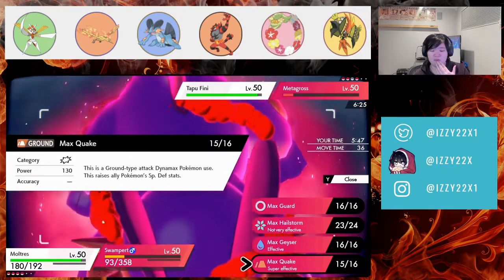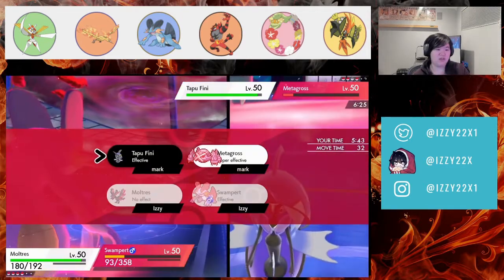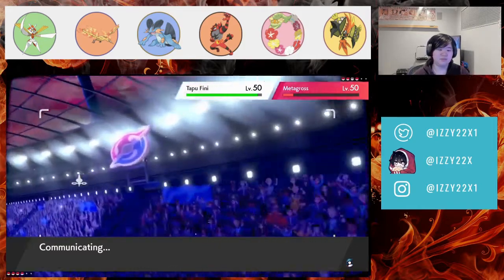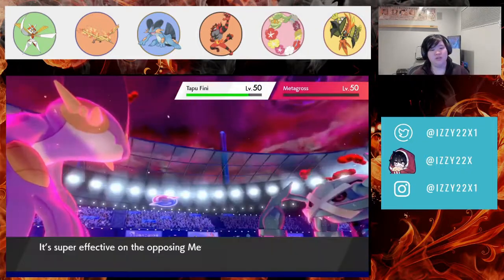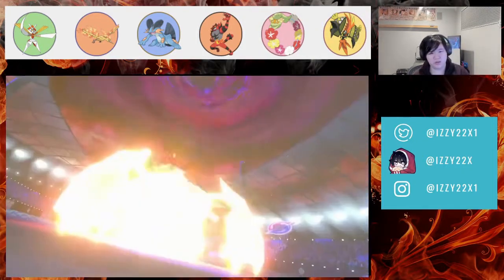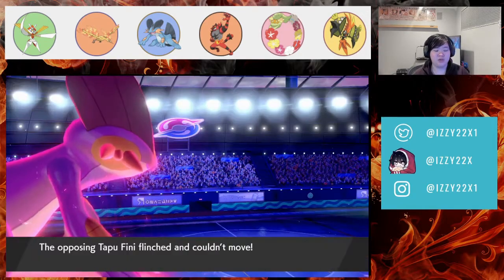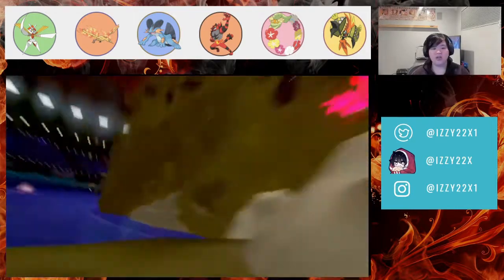I didn't want to give them Max Geyser into Fini. We just go Max Quake. Fini is still alive — the important thing is whether we're faster. We get the flinch, which is huge! That's a massive play getting that flinch on Fini.